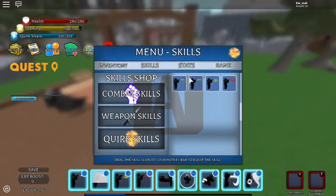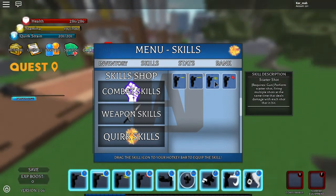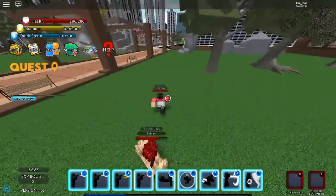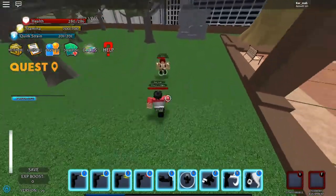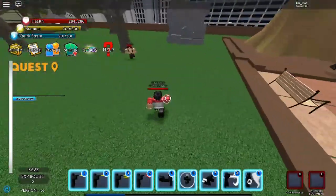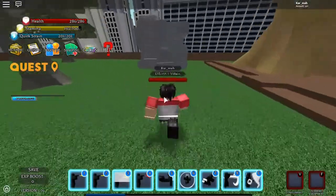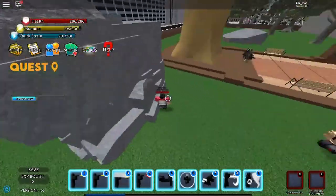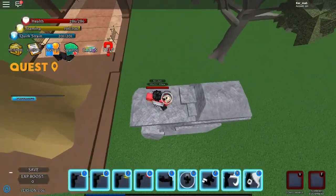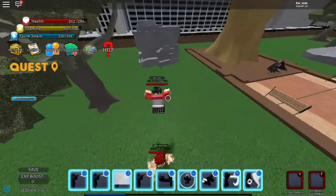Scatter Shot — perform firing multiple shots at the same time. Sounds similar to bullet barrage, but you can hold this one. Oh — it's like a shotgun! Yeah, this one is basically a shotgun move.